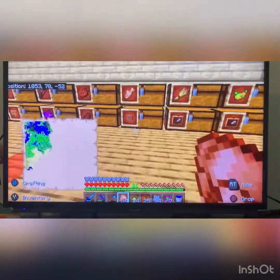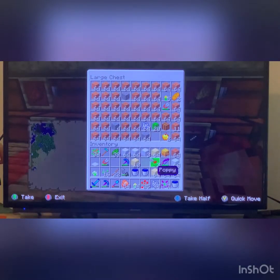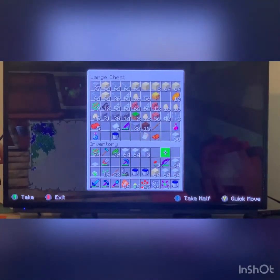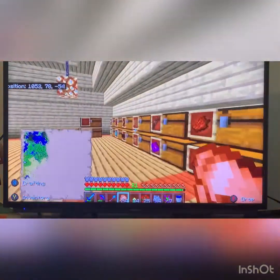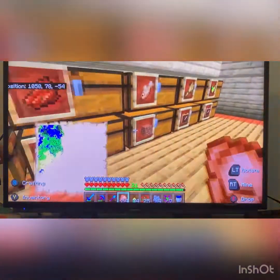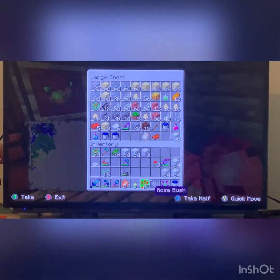Why didn't you guys tell me that? The light turned off. Any dirt, any sand would go in here. Beehive. Any flowers that I don't need. Sticks go over here in the miscellaneous woods chest. I got some sand to go in here. And then some water bucket — I have two water buckets because I might need this one later. Water buckets are pretty useful.